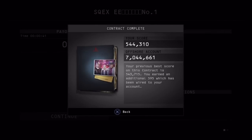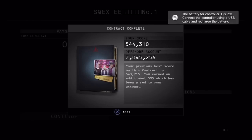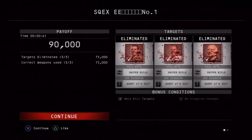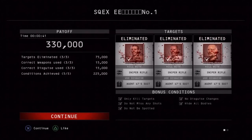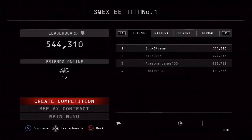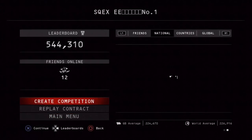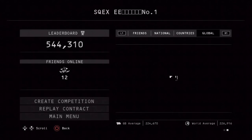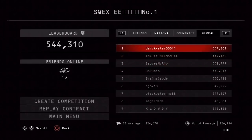Alright, so there's my score of 5, 4, 4, 3, 10. Don't know if that was quicker than the other one. I'll click continue. It was quicker. Oh yeah, I had 5, 4, 3 earlier, so I haven't made the top 10 I don't think. Oh, I'm just off here. But yeah, that's the quickest route I've found.